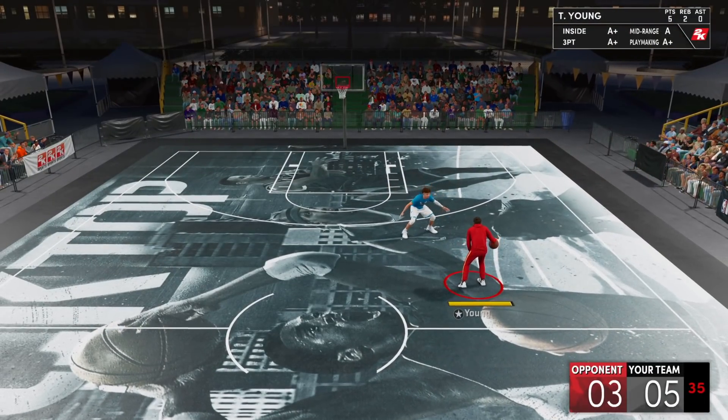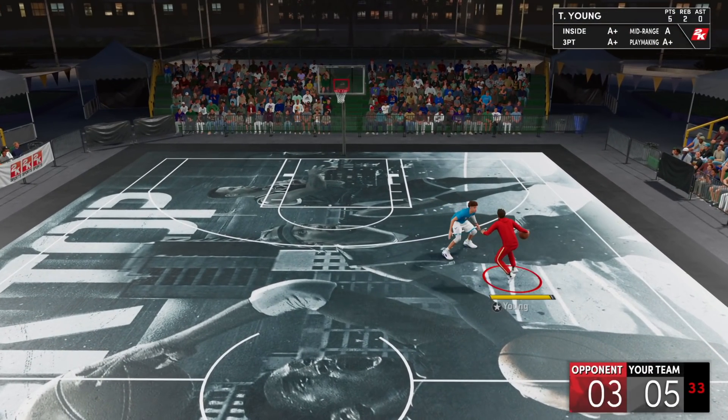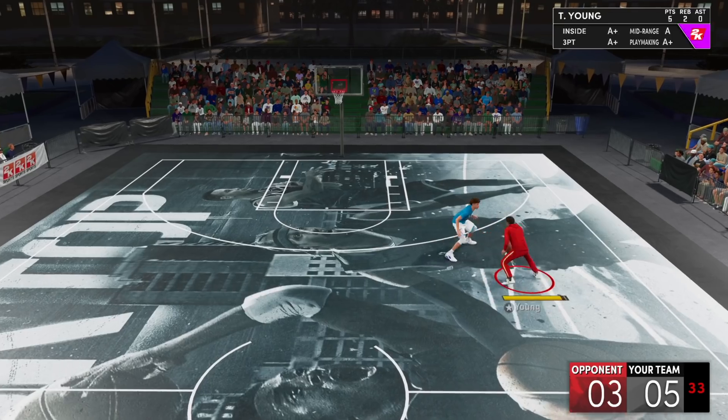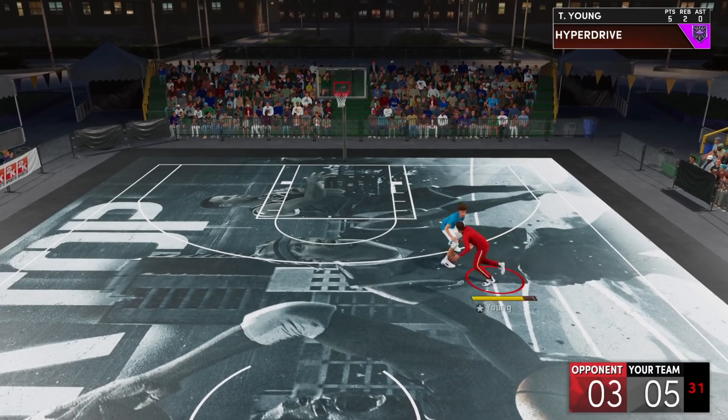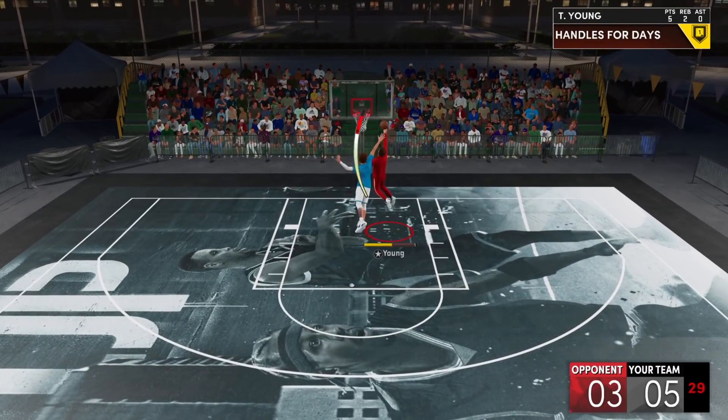Let's take a look in-game and see when this badge actually pops up. Off a size-up, it does not pop up for Trae Young, but as you do any kind of forward dribble move with turbo — especially out of a size-up or on the move — Hyperdrive will trigger. Off that dribble move you can see it trigger at Hall of Fame level, and it's extremely fast.